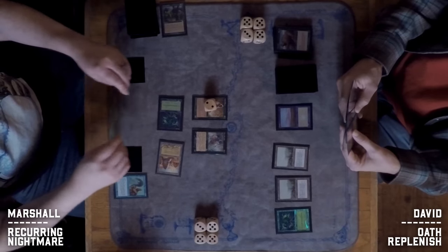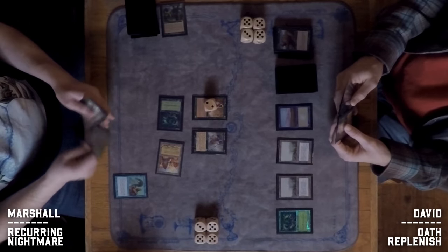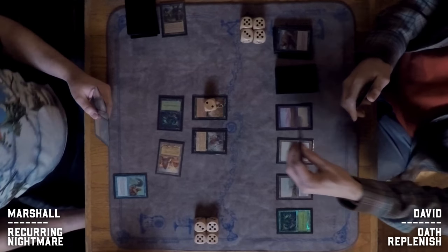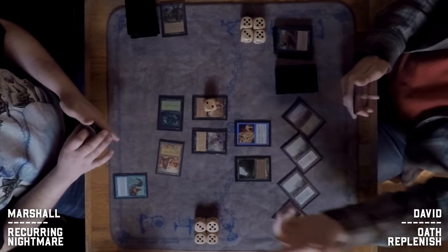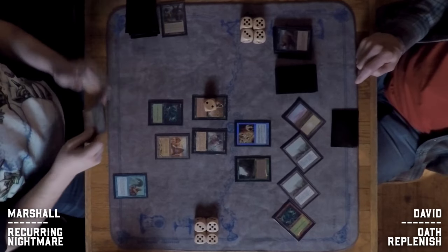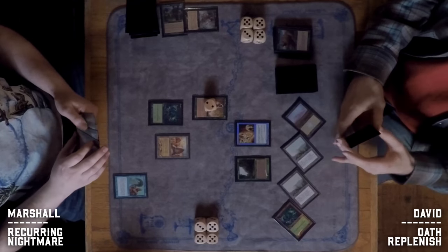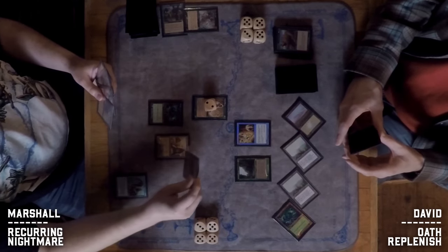It's not entirely clear what David was playing around. He does have another Oath in hand, plus a Sylvan Library. Both players are at 18 life, each having taken some pain from their lands. Marshall is not paying the echo cost on one of his creatures.